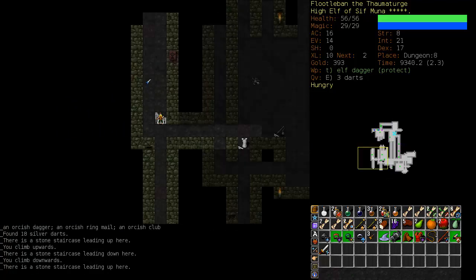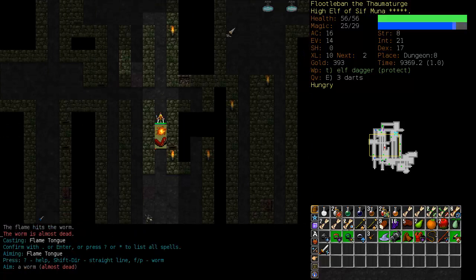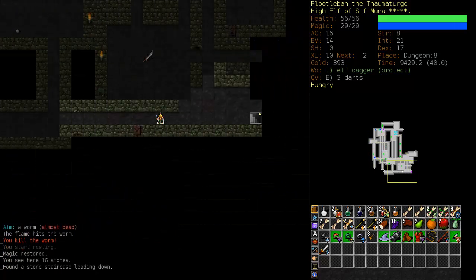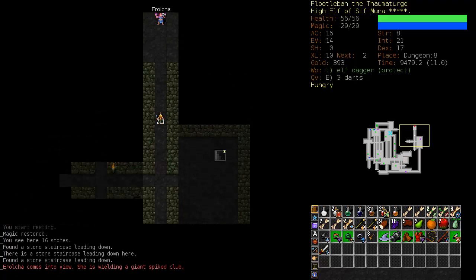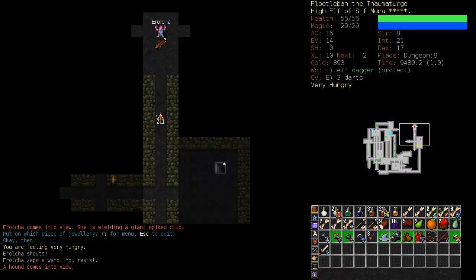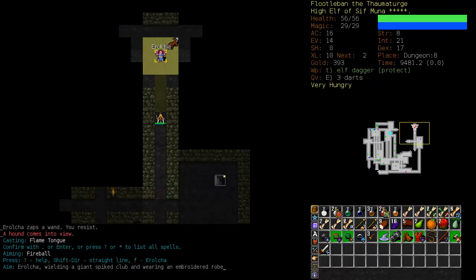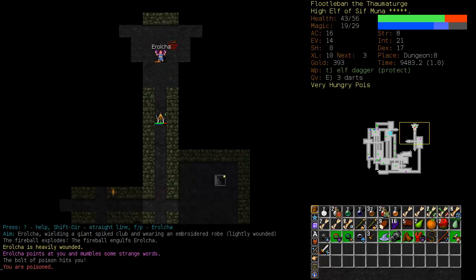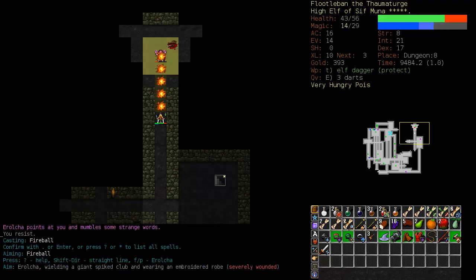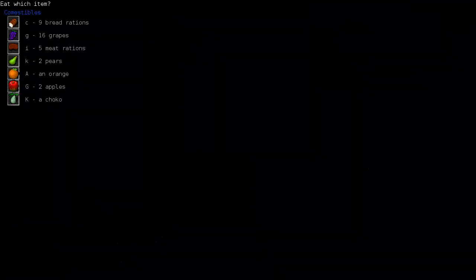Now that we have Fireball up and running we're in pretty good shape. I'm glad I picked up that magic resistance armor and I also have the protection from magic ring. So I can be fairly safe against getting abyss banished. I'm just going to Fireball her.